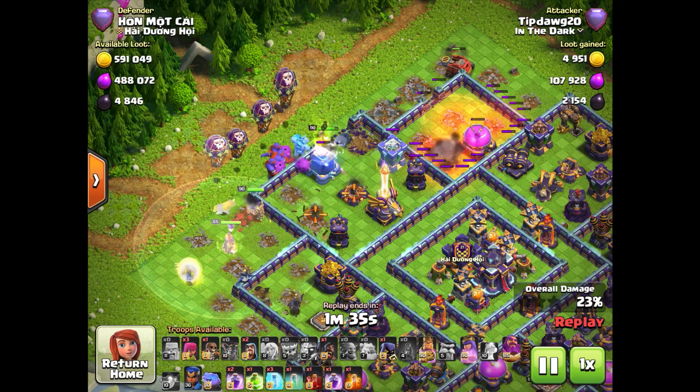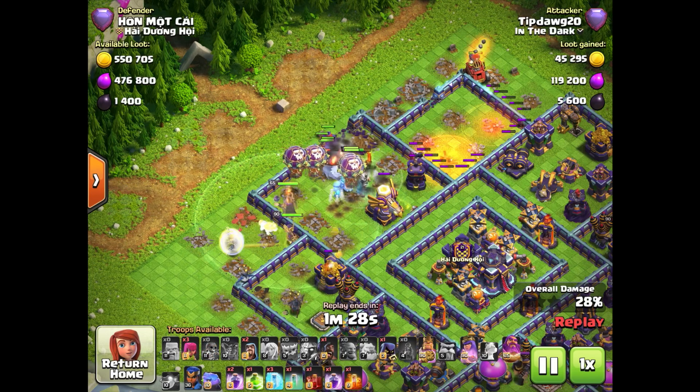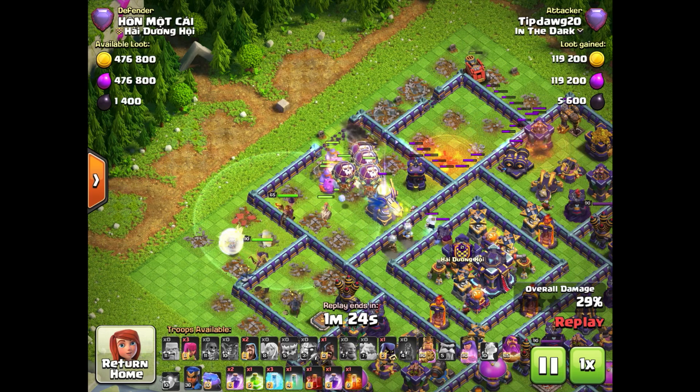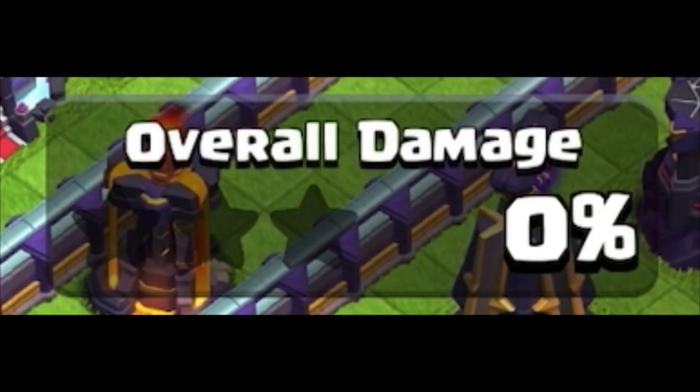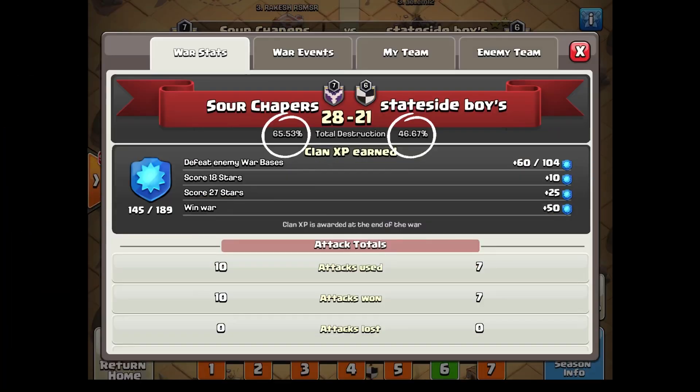The last building is destroyed, putting their clan over the top to win the clan war — but right before that archer or minion dies and that building goes down, there's no change in percentage destruction. Supercell could solve this problem in one of two ways. Number one, they could start adding decimals to the percentage counter during the attack. This is already used at the end of Clan Wars — you'll see 97.23% or similar — and that could be easily shown during an attack as well. But that doesn't feel near as clean as having a nice whole round number in the bottom right-hand corner during your attack.